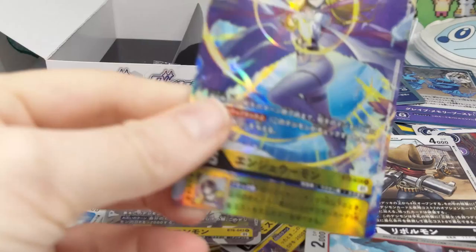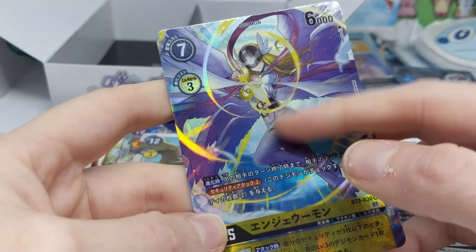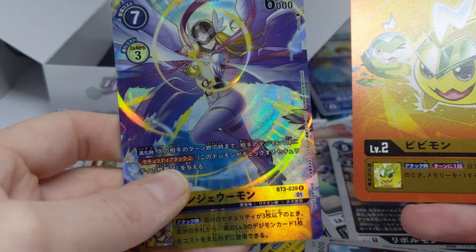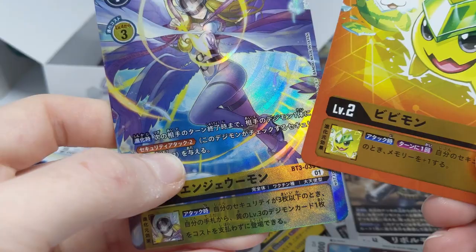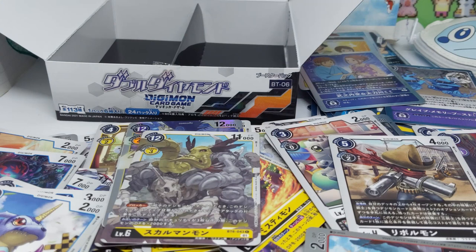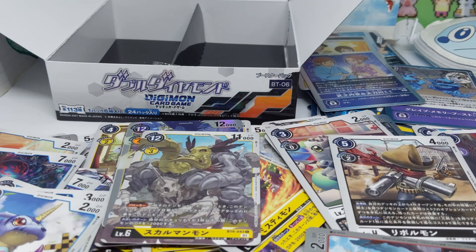These ones feel very different to the other foily ones — this is a different material, it feels like plastic, like the ones from the English set and the promo ones that came with the starter deck. This one is from booster box 3, so that's pretty cool. It's very shiny — significantly shinier than the other promos. I'll go and see which one was the alt art because it must have been in there unless they just didn't give me one. Thanks for watching and I'll see you all in the next one, bye!